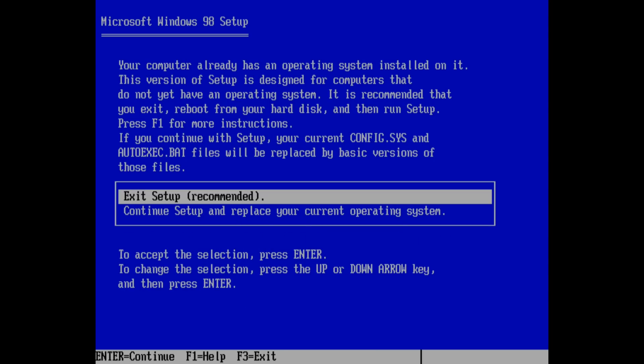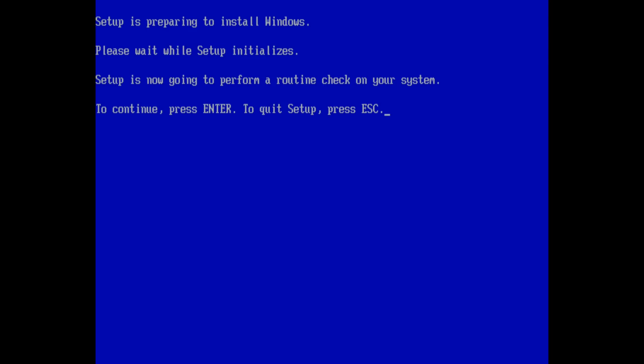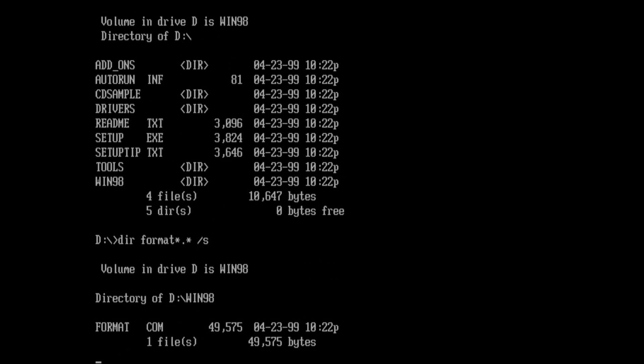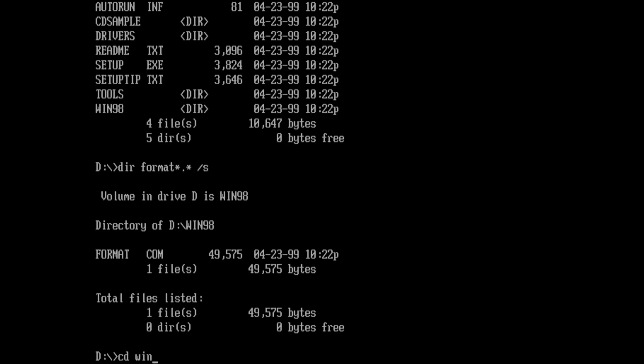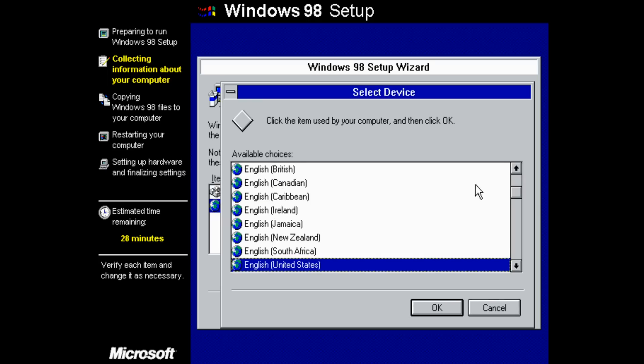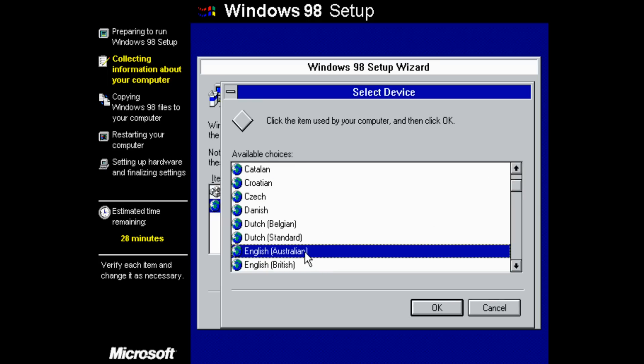If you partition and format it yourself — for example, you want to align the partitions before installing Windows — you can do that. Windows will just say there's an existing operating system; just choose the option to replace it. If you're booting into the command line, FDisk is available straight away, but if you're looking for the format utility and other DOS tools like ScanDisk, they are found on the optical drive under the Win98 sub-directory. For this video I partitioned and formatted the SSD myself, so we're choosing the upgrade option.